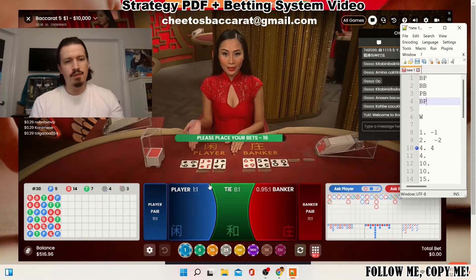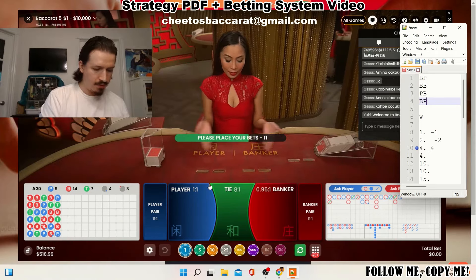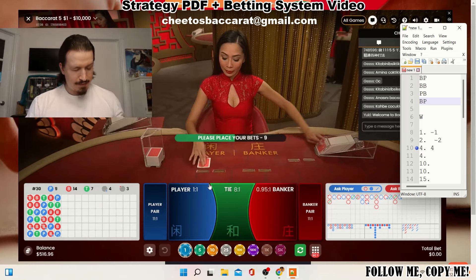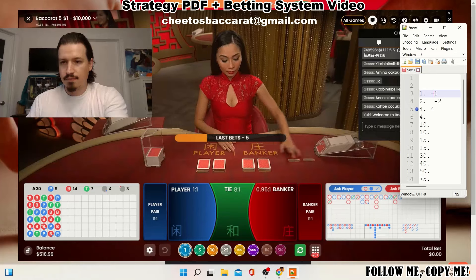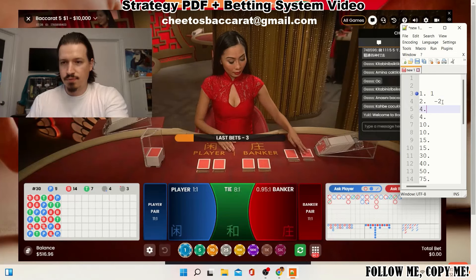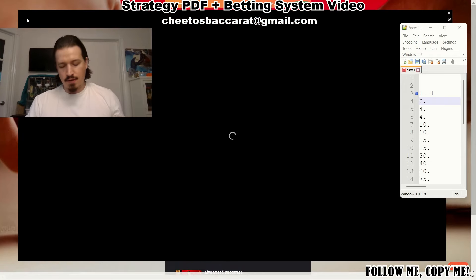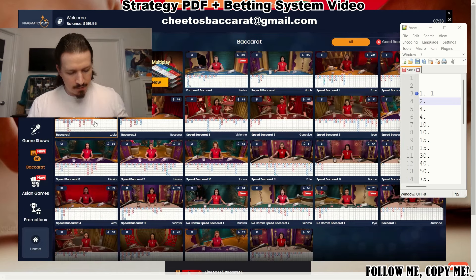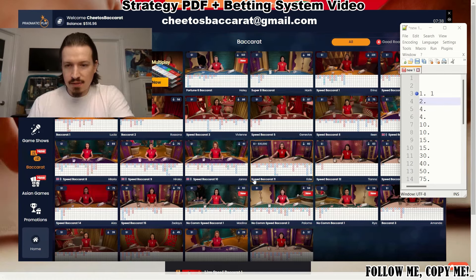That's one unit in the bank — let me write that to keep tracking the result. Now we're gonna reach $5.17. We erase that and restart from the first level. We're gonna change tables — let's hope to find a speed table, just a bit faster. I want to win my unit as quick as possible so you guys don't have to watch a long video.